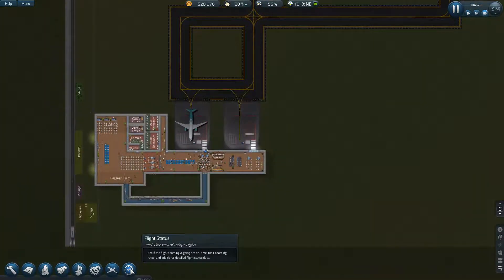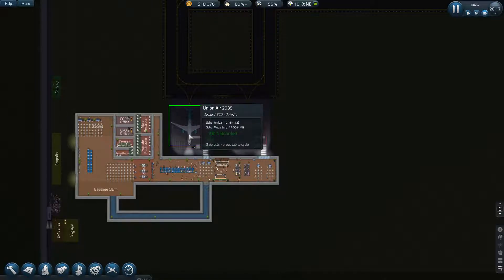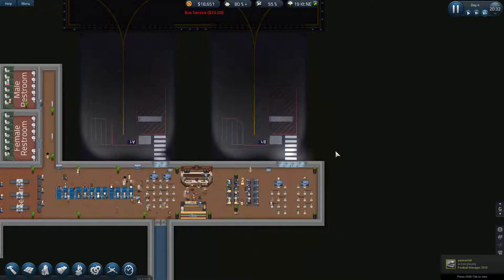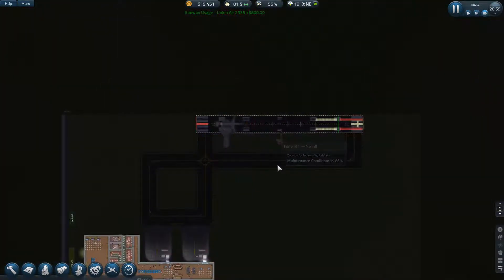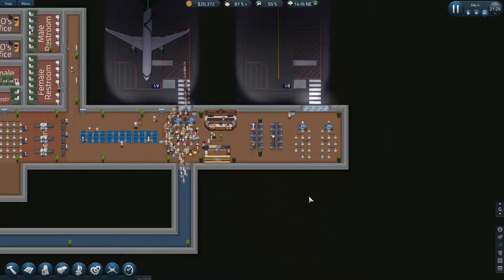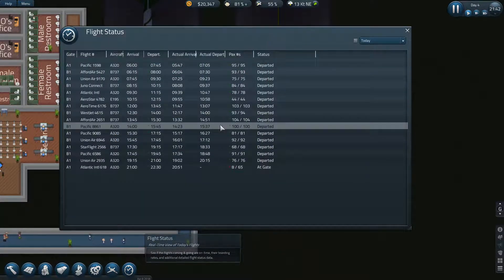So how many flights do we have remaining today? Just the one, which is due in at 2100 hours. He's due to depart, so once this last flight arrives, that operation has concluded for day four. And I do think it's been a successful stress test at the airport — we've handled the passenger volumes well, the flight volumes pretty well, and we've only had I think just the one delayed flight.